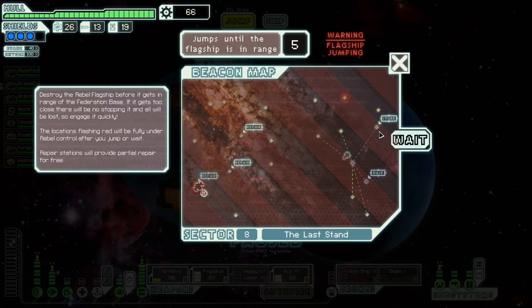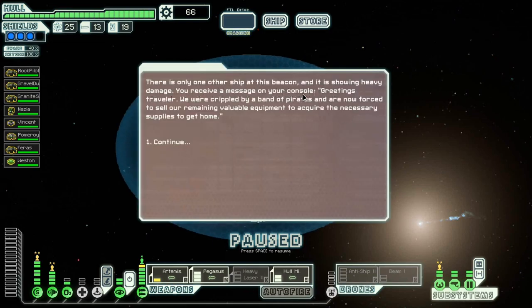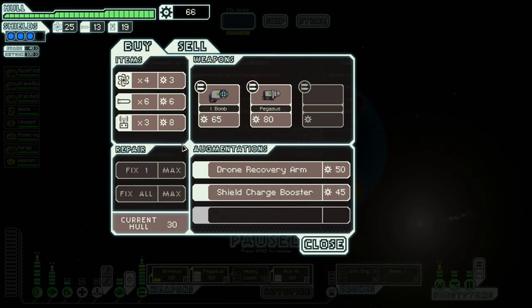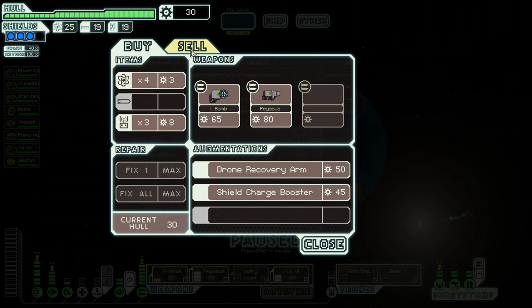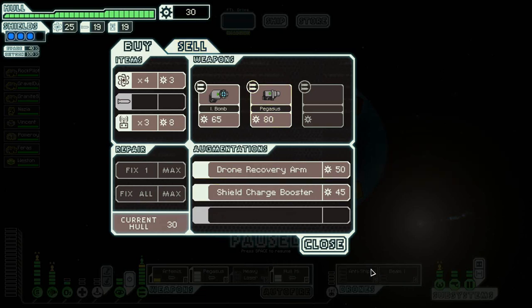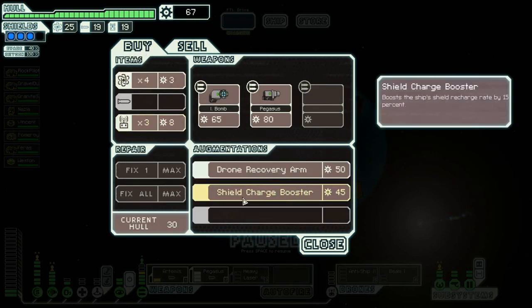There is a store over here, so we'll go there first. Hopefully there's something I can buy to add to my weapons. I receive a message from a crippled ship forced to sell their remaining equipment — still nothing good. I might have picked up the Ion Bomb. The Ion Bomb isn't actually a bad thing — I could use it to reduce shields and then use the heavy lasers and anti-ship drone more. But I've got missiles and they'll do a good enough job getting through shields anyway. I actually want to sell this since it's not useful anymore. I'll pick up the shield charge booster — that might be useful.